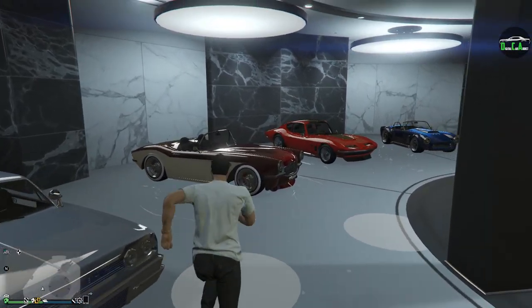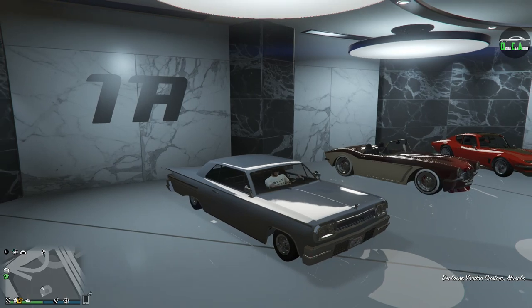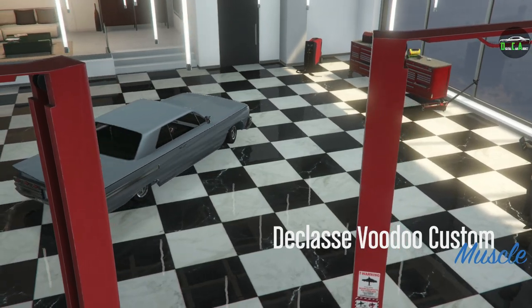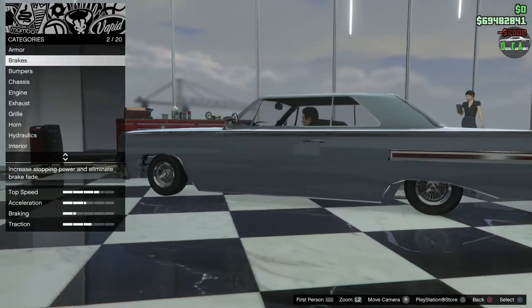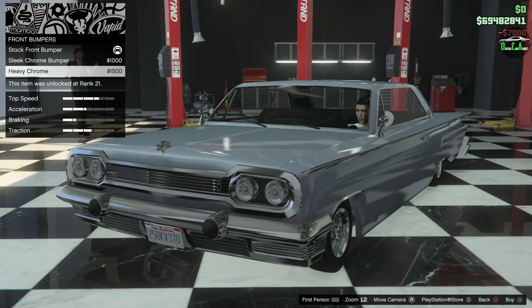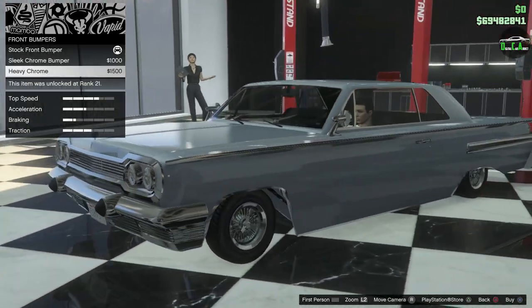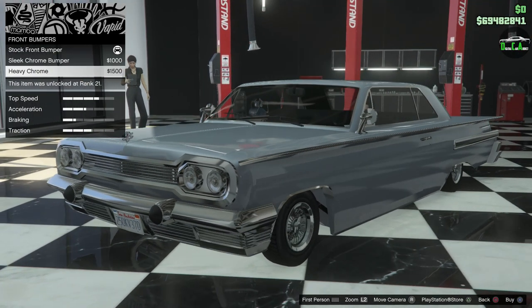Let's go ahead and check out the customization of the Benny's Voodoo Custom. Alright, Voodoo Custom. We got armor, brakes, and bumpers. You got the sleek chrome bumper — pretty nice — and the heavy chrome as well. I think we'll do the heavy chrome; it kind of fits the look of this car, and our back bumper has a similar design so it'll match.